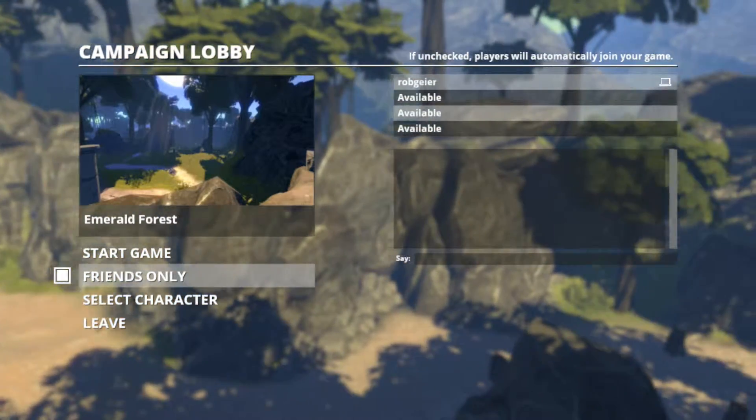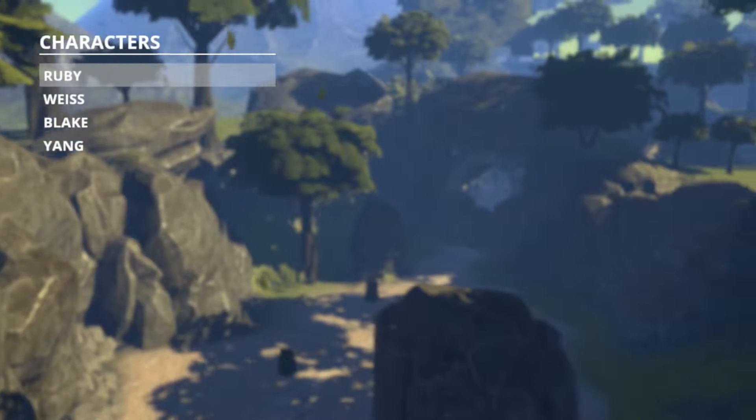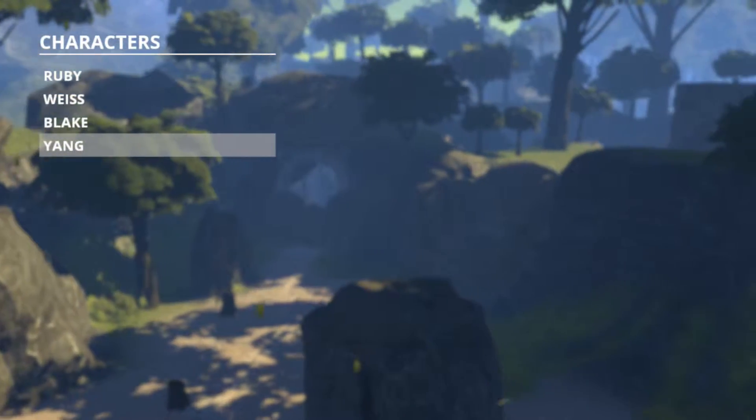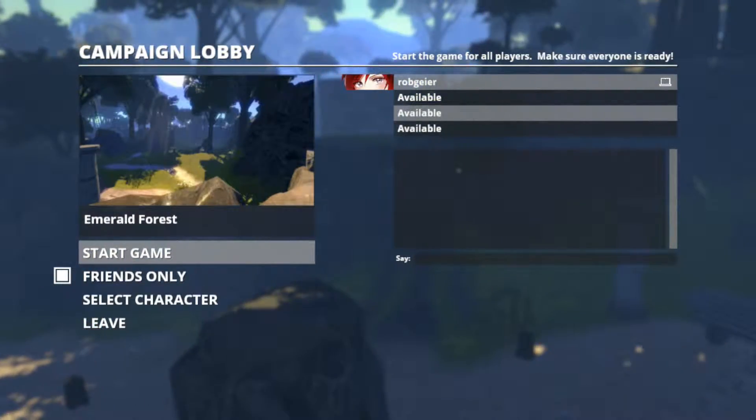You can check friends only. It's all friends only, so right now it's just going to be me. Then you select the character. You have Ruby, Weiss, Blake, and Yang. We'll start off with Ruby. Start game.